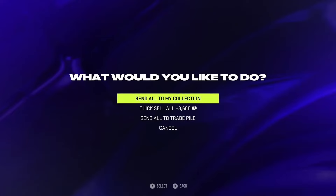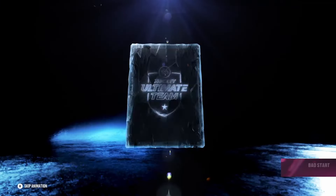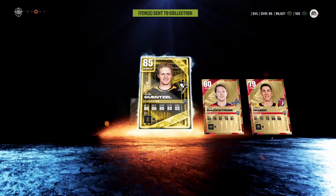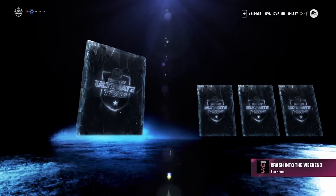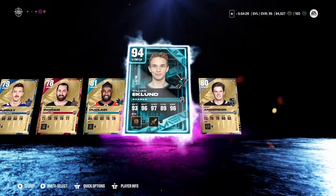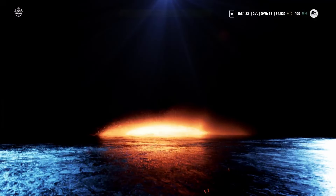And our first normal pack of the opening — yeah, just golds. Nothing too spectacular. But we have pulled three purples out of 45,000 coins, which I know is not going to make my money back. 86 Dylan Gunther will be on the trade block. And another pack — and a purple. 94 William Eklund is the high. Eklund is on the trade block now. So we have like four cards. I just forgot that I didn't put Gunther on the trade block — I will put him there, so he will be there boys.